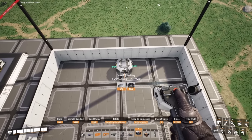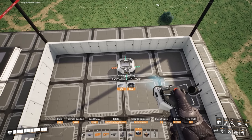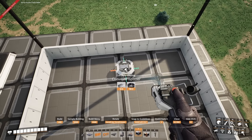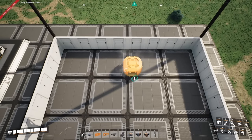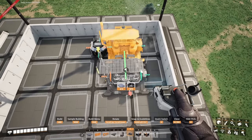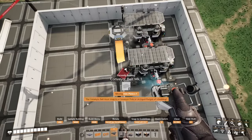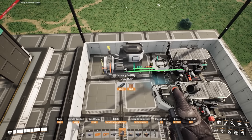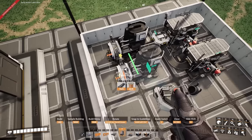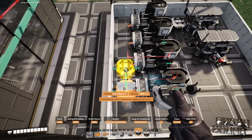With all the walling around the lower section, grab your splitter. This is going to tell us where we want to place our constructors. Have the input of the splitter over the edge so it's placed on the lower section without going over the edge. From here, place the constructor down pretty much touching it, then place another constructor next to that and connect them with a mark 1 belt. From here we're going to be placing our smelters — the first smelter needs to be in line with the splitter, and we're going to place three more.